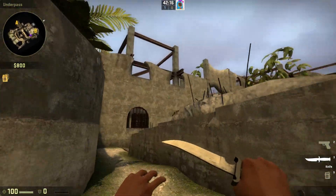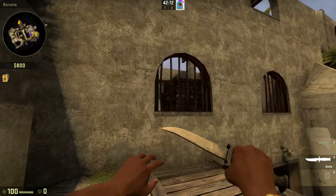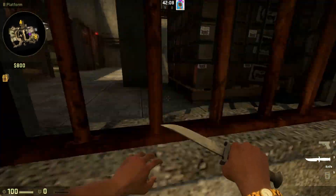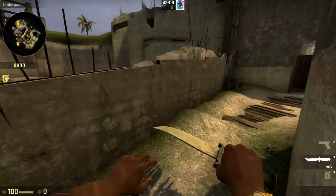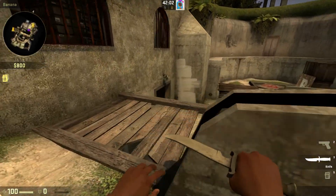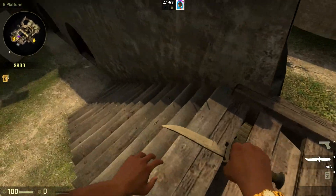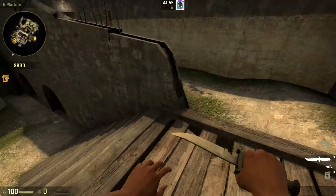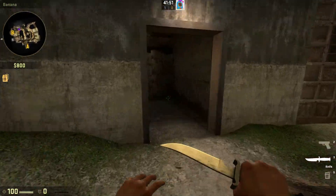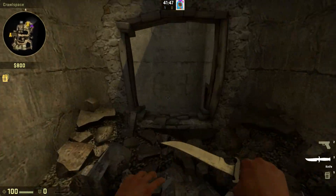Counter-Terrorists pretty much have barely any grounds to defend this place. They have this, which they can boost up to with a box over there, and they can defend from this door. But even then, CTs can actually come in through three areas. There's a door below this, this wood catwalk, and there's this back here, which you get to through this door right here.